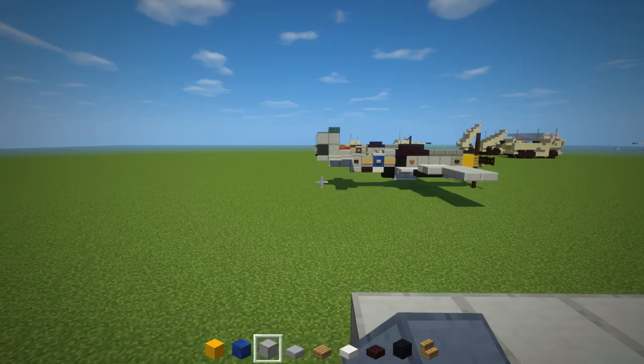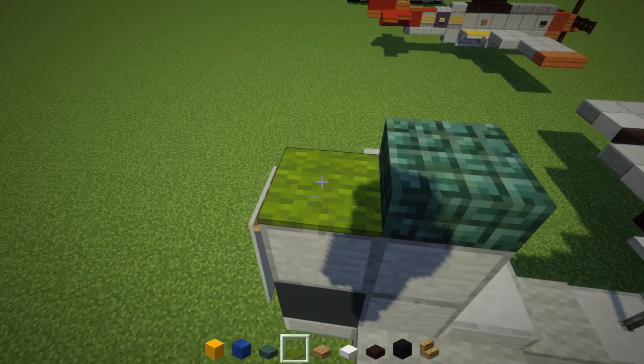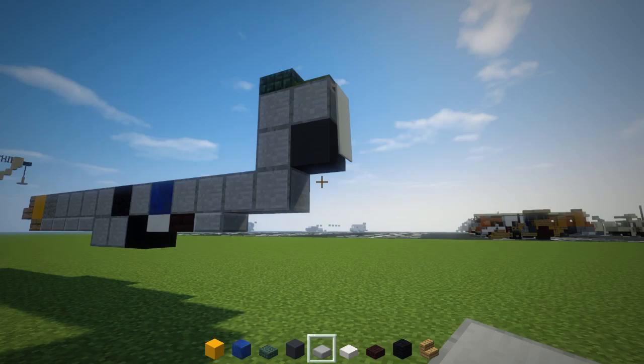Then a smooth stone block again, and there are four total. Now to make the tail, it looks like a Z shape — like an upside-down L. On the tip we're going to have some green, so there is a dark prismarine slab. In the back is green carpet, and there is also a gray concrete in this nook, a light gray banner at the very end, and below that is a stone slab.